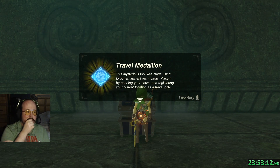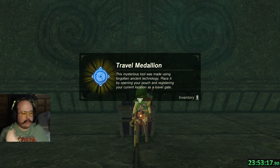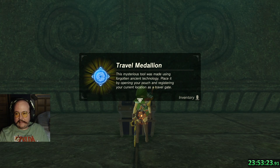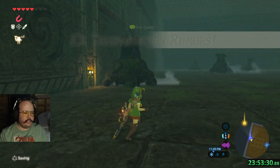This mysterious tool is made using forgotten ancient technology. Place it by opening your pouch and registering your current location as a travel gate. Which also means we still have fast travel in this game, so I'm very curious — what's up with that? How do we have fast travel? We don't have the Sheikah lady anymore.